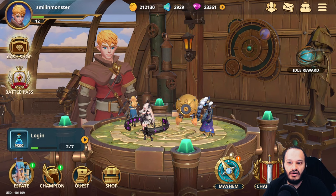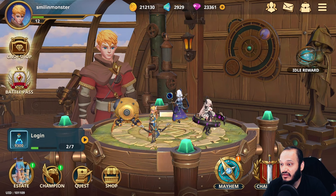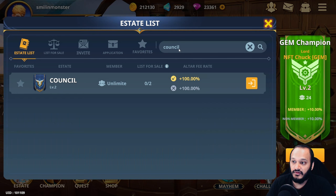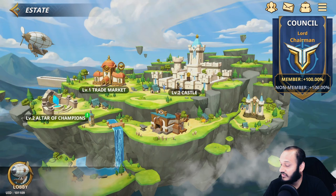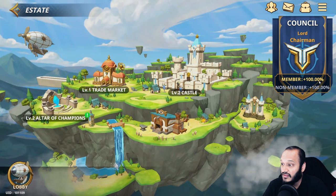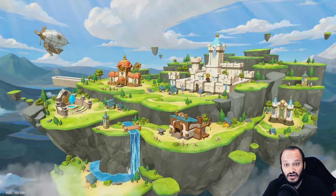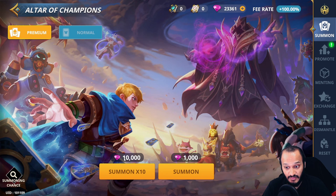Here we are in the Champions Arena home screen. The first question is how to summon and where to summon champions. You can summon champions in the estate — click here, go to estate list, and it'll give you a list of estates. The first one is the council estate used for the tutorial. You do not want to use this estate — the member fees and non-member fees are both 100, meaning anything on the earth fund or trading market will charge you 100 in fees. It costs 10k gems to summon using this council altar.